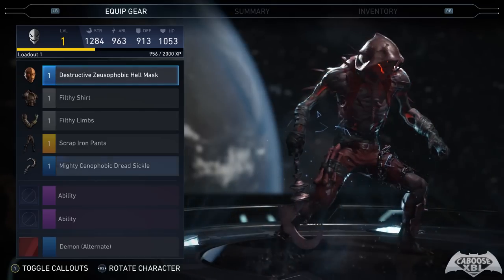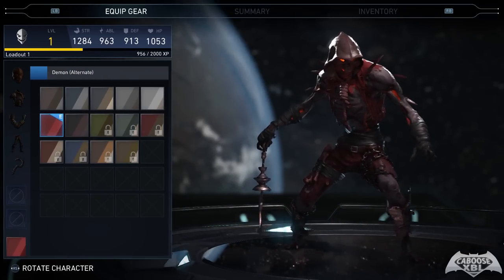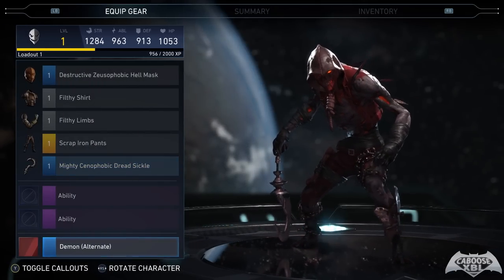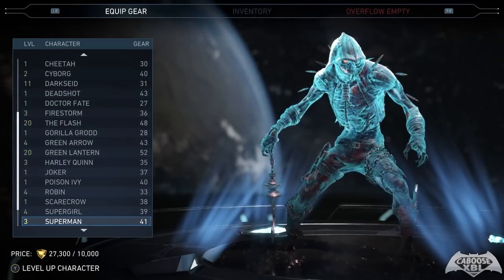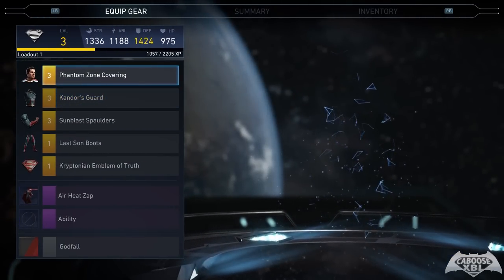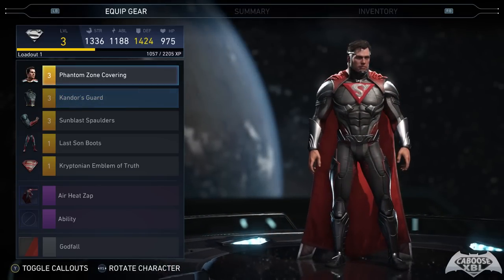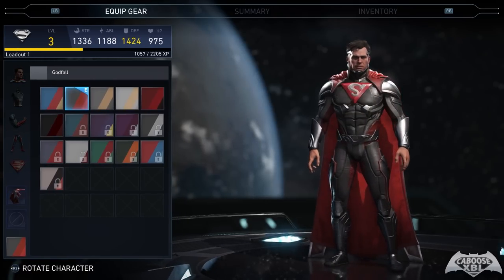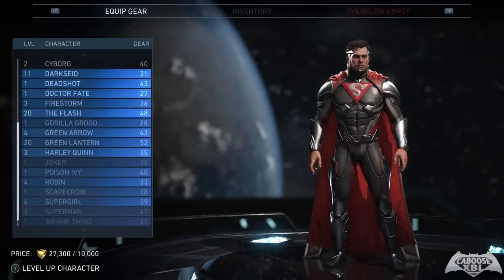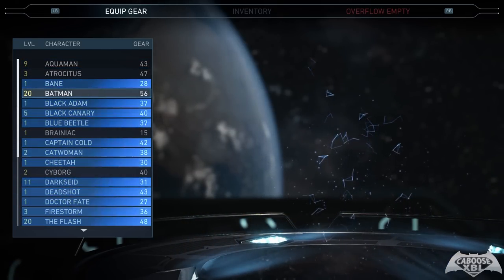Scarecrow has probably some of the best-looking gear in the game — it looks amazing. I have the demon shader equipped with him so he's glowing red inside, which is super awesome. I don't have too much epic gear for him, so nothing major to show there. For Superman I have five pieces of epic gear equipped right now; he looks pretty awesome with the classic Superman S on his chest, and I have the Godfall shader equipped on the character.